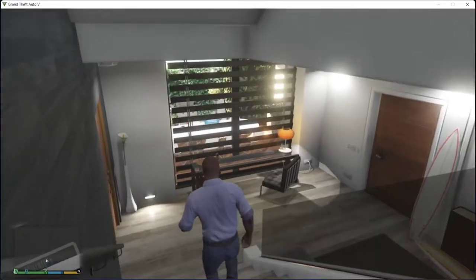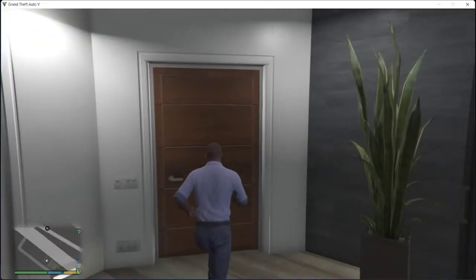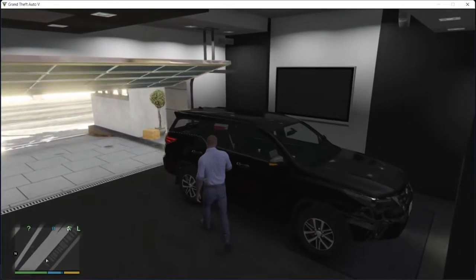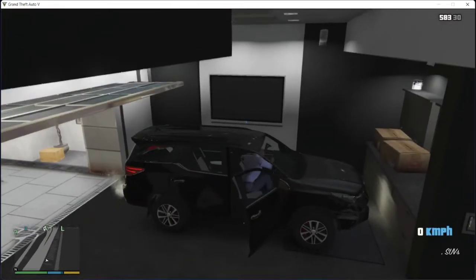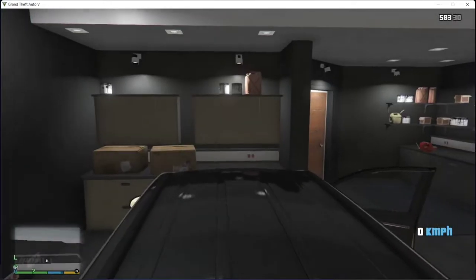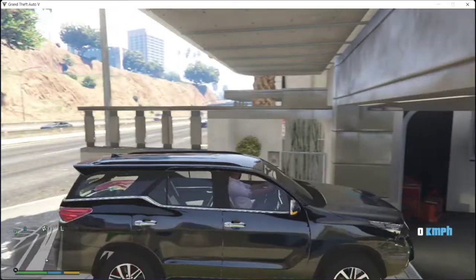We are going to go to the garage. Here we go — there is a car. There is a TV in the garage. Let's get a car and get a service.